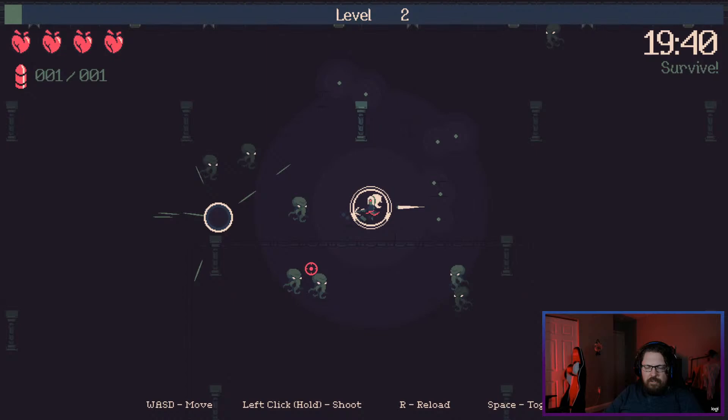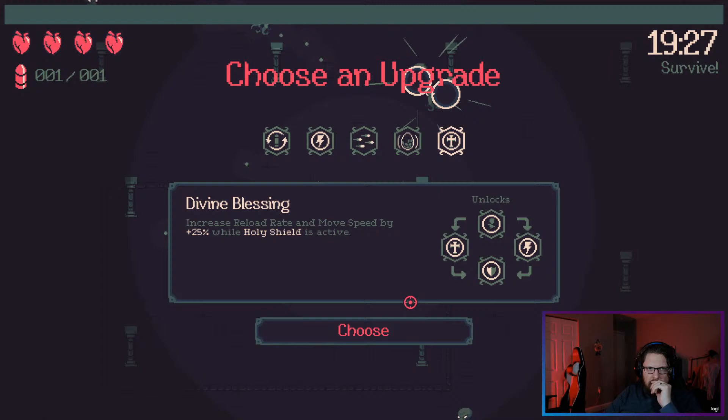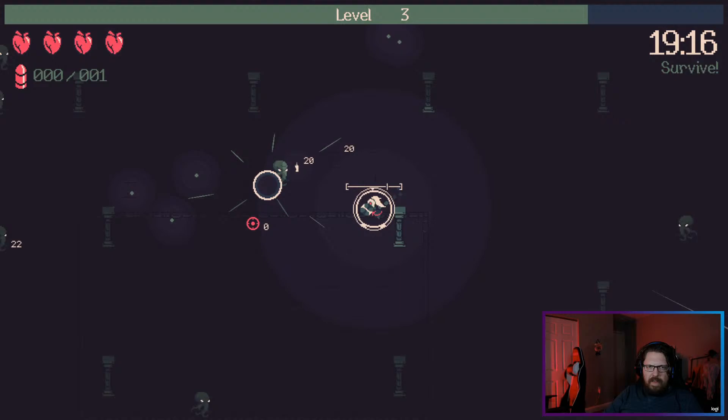Oh my gosh! Now we just don't care at all about the crossbow itself — we just want to increase reload speed and smite. Divine blessing increases reload speed. Let's do quick hands. We go high health, high reload — we just do full smite. Divine blessing — yes.